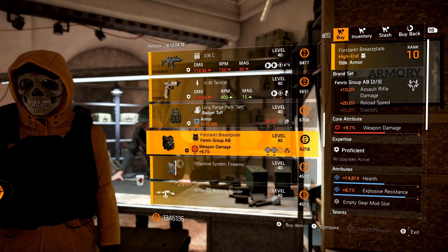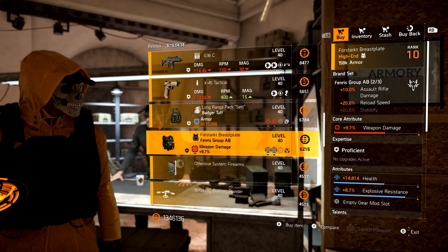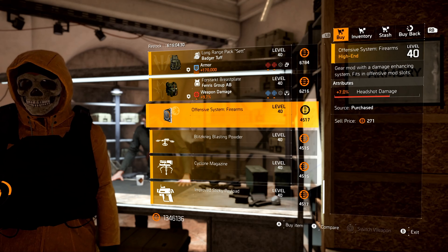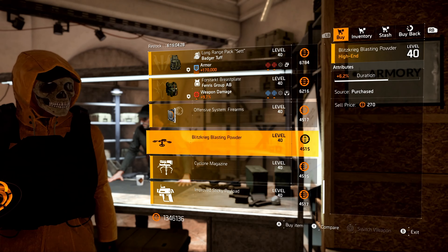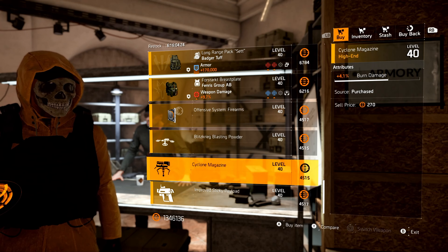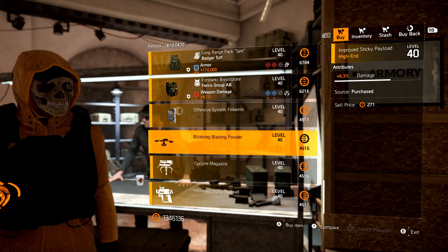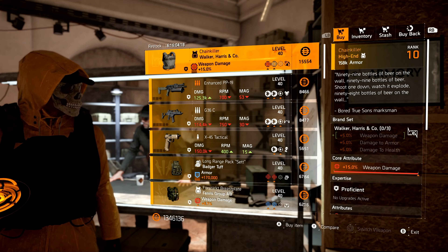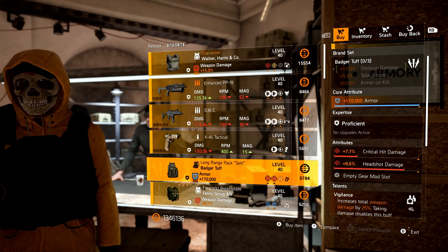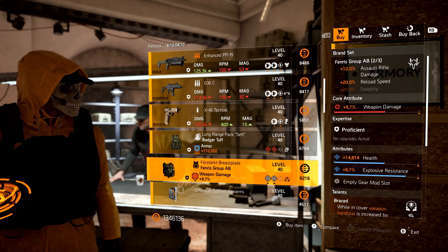Next, we have a Fenris chest piece with health, explosive resistance, and Braced. Looking at the mods, we have headshot damage 7.0, drone duration 6.2, turret burn damage 4.1, and sticky bomb damage 6.3. Now, must-buys from the Base of Ops: the Chain Killer's not a bad pickup, but that Badger Tough backpack with Vigilance is a must-buy in my book.